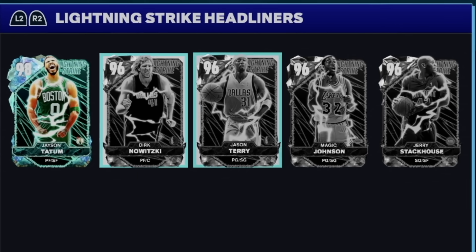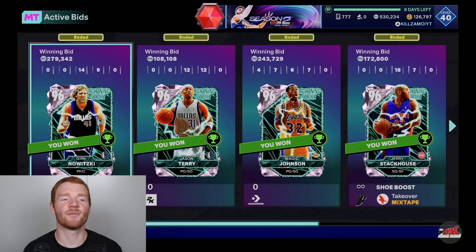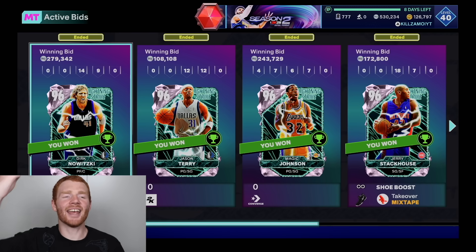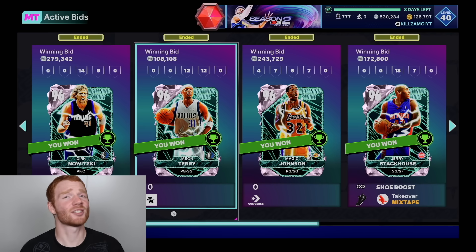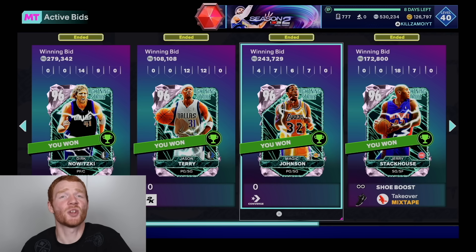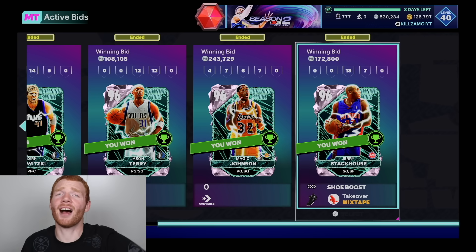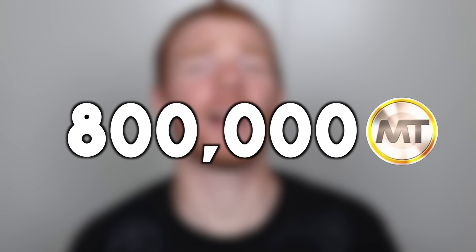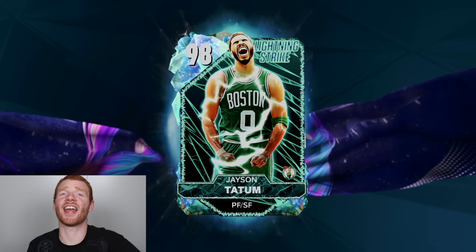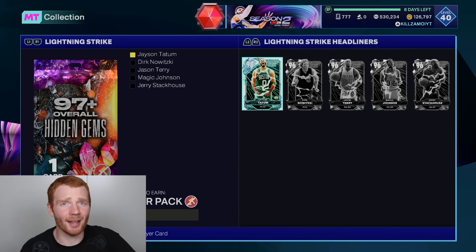I was really happy with that, and I thought all I need to do is buy all of these Pink Diamonds and lock it in for the 97+. We bought every single one — getting Dirk for only 280K is a huge win, Jason Terry for 108K is crazy, Magic for 240 when he usually sells for over 300, and Jerry Stackhouse for 172 when he usually goes for about 200K. Adding all these up, it cost us 800K for the Pink Diamonds, plus 900K for the Galaxy Opal Jason Tatum, meaning this pack cost us 1.7 million MT.